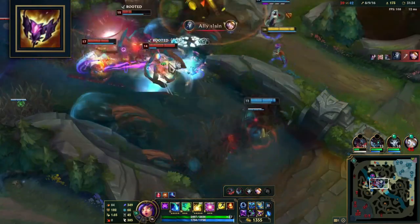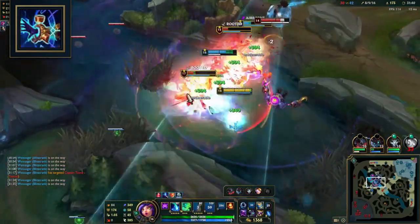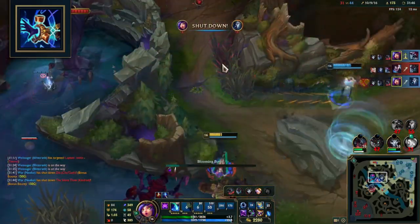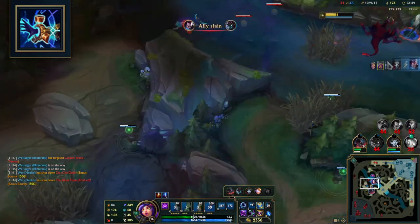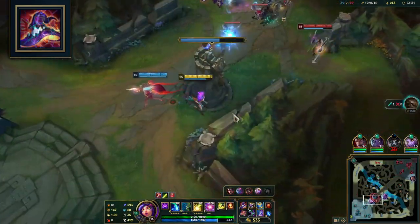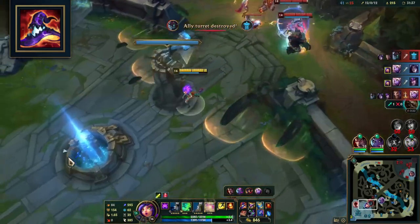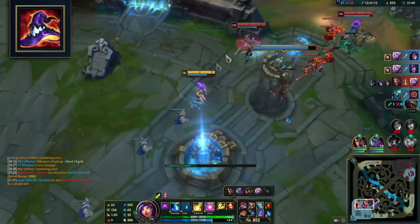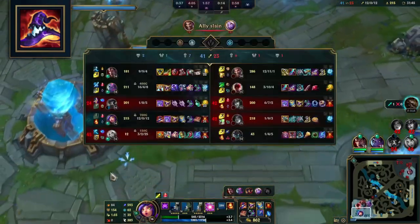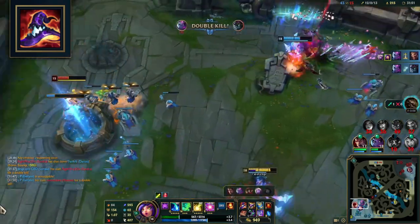Shadow Flame: a currently strong item providing AP, HP and Magic Penetration — solid option after your mythic. Horizon Focus: the Hyper Shot passive activates any time you land E or ultimate, amplifying your damage. The massive flat AP will help you one-shot many squishies — you can also activate this with a max range Q or the Everfrost active. Rabadon's Deathcap: the ultimate late game item for AP champs. Once completed it provides a massive power spike, increasing all your AP by 35%, at a cost of 3800 gold. If you're against 3-4 squishy champs and snowballing, this will seriously allow you to burst and one-shot in teamfights.